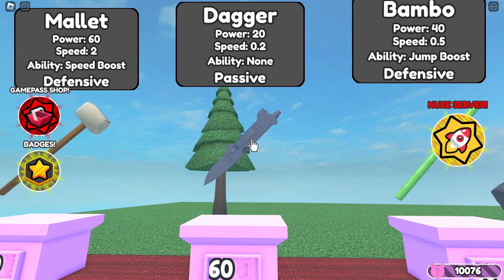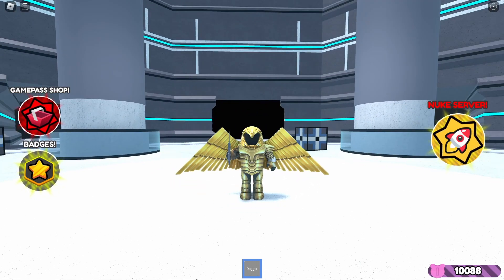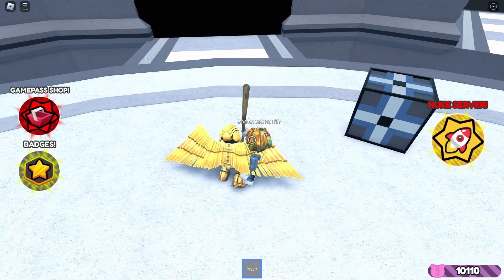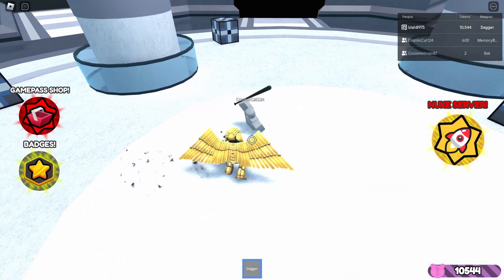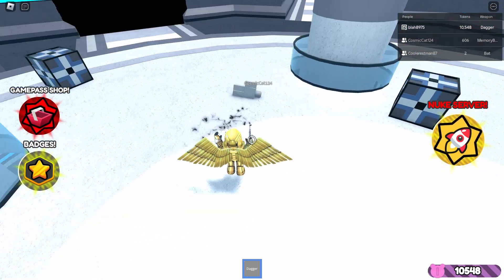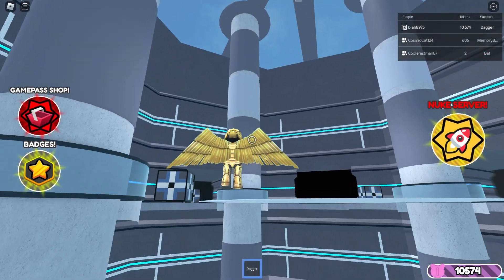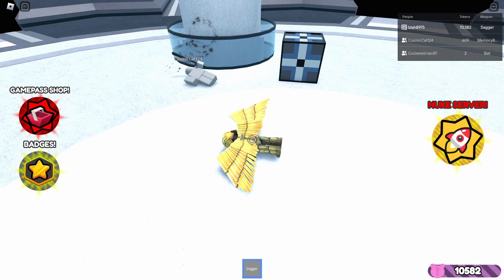The third weapon is the dagger, the weapon of soldiers. It is extremely broken and can be used to kill annoying people easily. It costs 60 tokens, has a power of 20, speed of 0.2, and no ability. My tips for the dagger: use the low power and fast speed to your advantage. This weapon allows you to stunlock your enemies so that you can keep hitting them forever and they won't be able to do anything about it. Try to stay as far away from the edge as possible, and you'll be able to kill anyone from anywhere if you stunlock them. But they will not be able to kill you in one hit unless they have a really powerful weapon that can just hit you off the edge from anywhere.